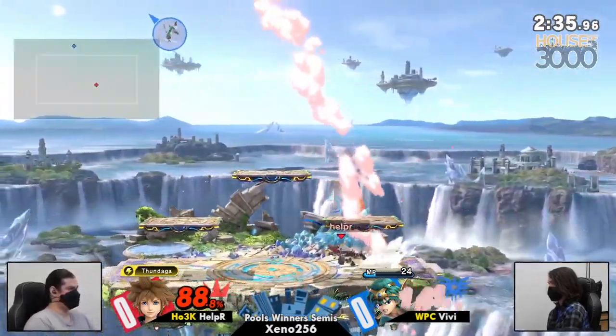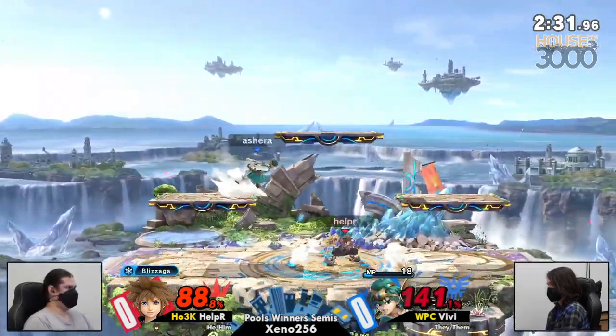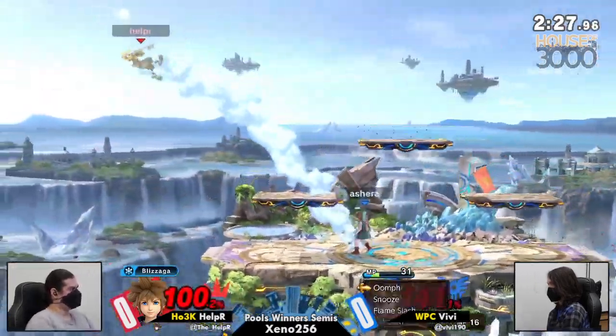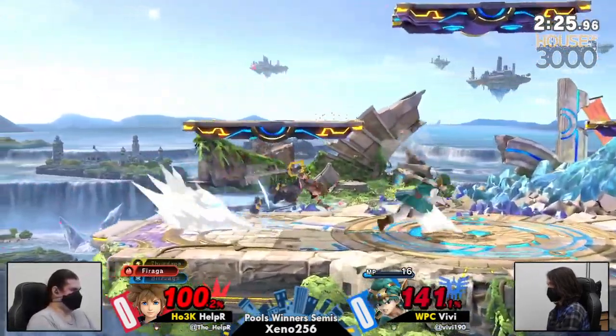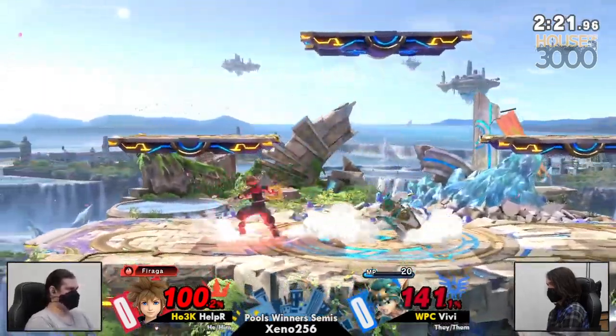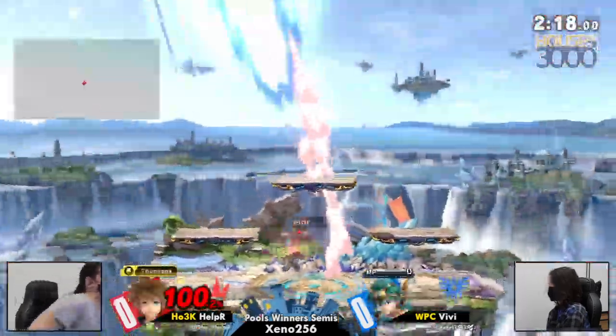Let's see if he can get an up air — I think that would kill, a little higher up. A lot of things would kill from Sora right now. Snooze was pixels away from connecting. And the upper does connect — Helper takes it, game one.